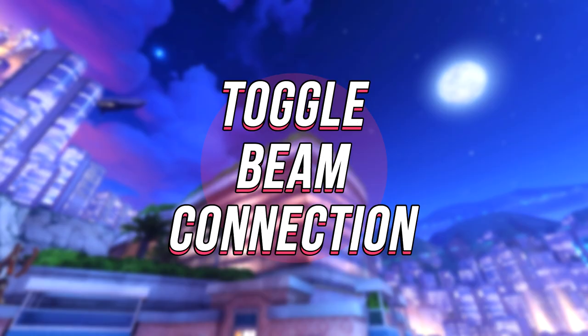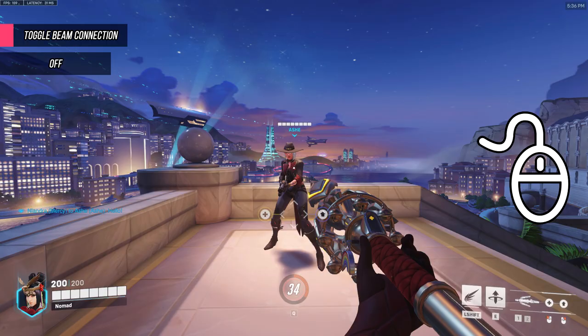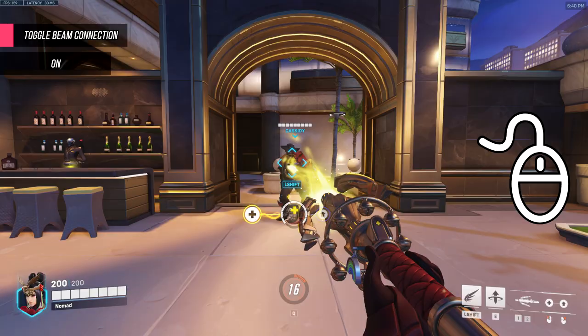Toggle Beam Connection is Mercy's first unique setting. The way I'm going to do this video is this bit by here is going to show what setting I am using in the current footage being shown. By default this setting is off, and means you have to continuously hold down primary fire to heal and secondary fire to damage boost. When you let go of the button you stop and your beam breaks. When this setting is on, you can press these buttons once and you'll retain beam connection until you press them again.